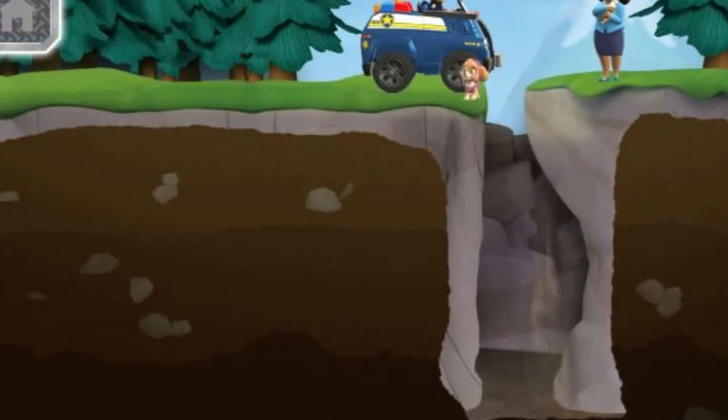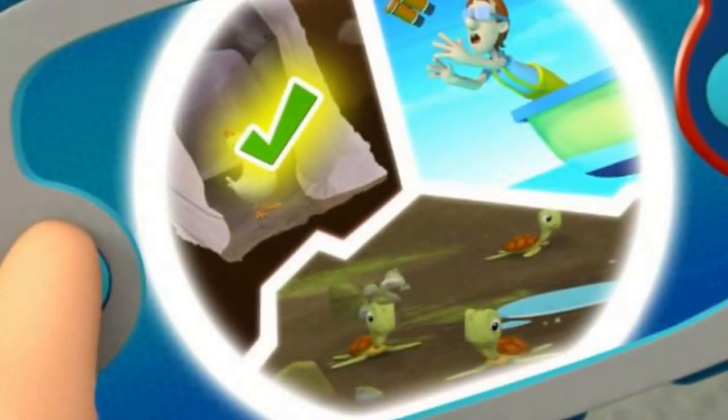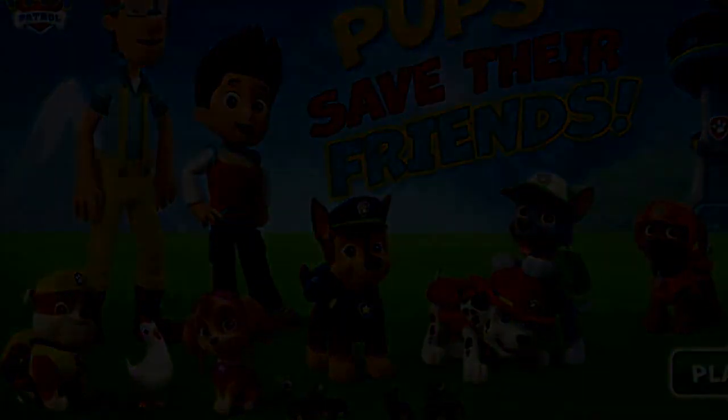Yay! We made it to the top! Great teamwork, pups! We've rescued Chickaletta for Mayor Goodway. Remember, Mayor, whenever there's trouble, just yelp for help. Click on the friend we should help next. Click play to start.